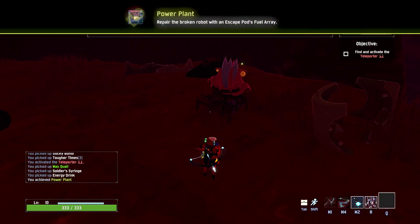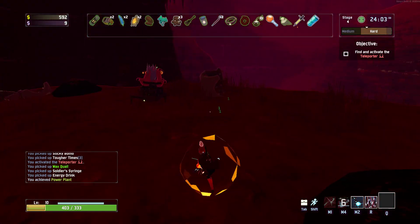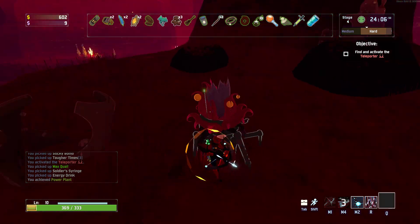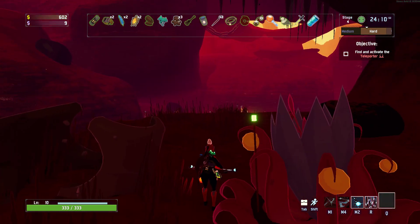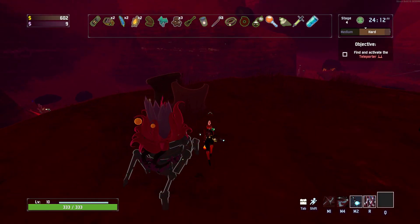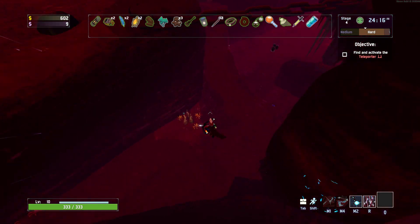Repair one fuel array — there we go! Power plant: repair the rogue robot and escape with the fuel. There's the new survivor. It is a mechanical flower, apparently. But hey, we did it in one shot — happy about that!